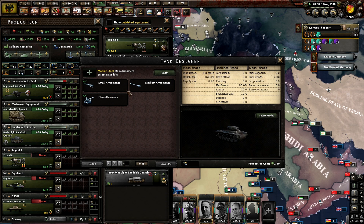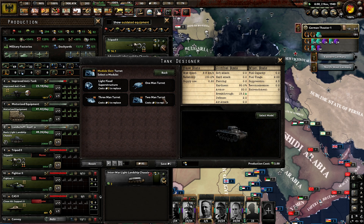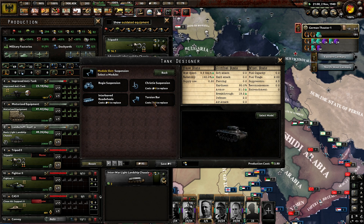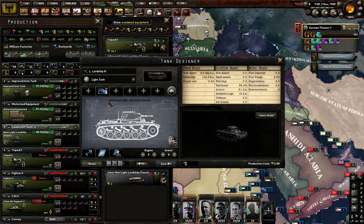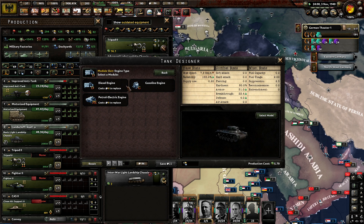For the turret I'll go two-man turret. I want tracked suspension. For the engine - I can either go super speed or slightly faster, more reliable and more armor breakthrough. I'll go torsion bar for the armor. For armor plating I'll go cast, which makes it quicker. I have petrol diesel but that slows it down.